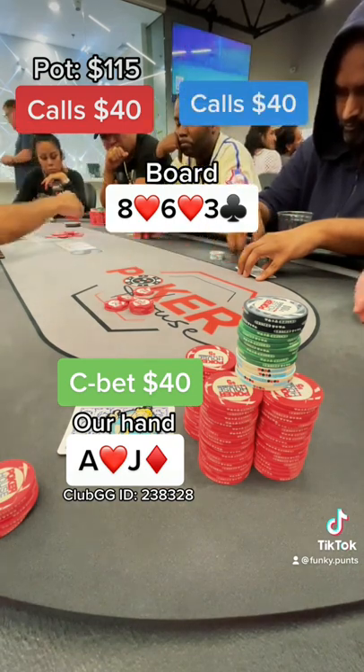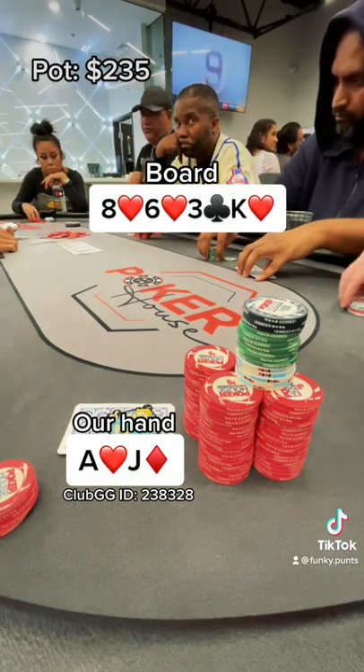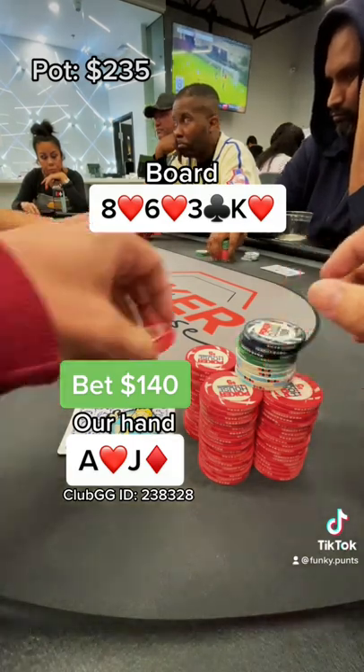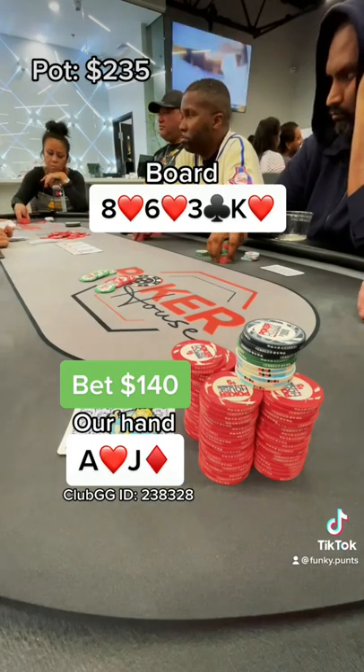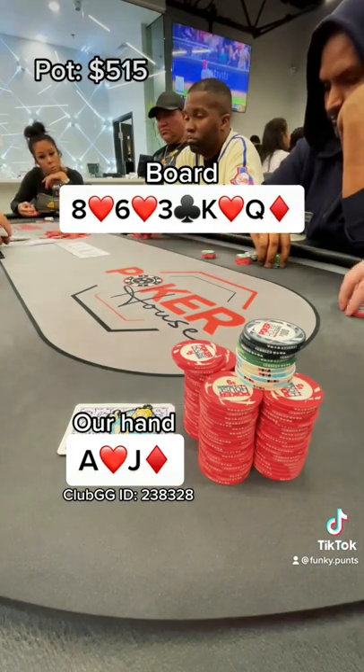Any heart or face card, we're going to go big — and it does come the king of hearts. Now it's time to barrel and go big. $140 is the bet size. This bet will accomplish a lot: it'll either get both opponents to fold or at least get us heads up if we're not dominated right now. Our opponent in the cutoff does call and the big blind folds, which is exactly what we're looking for.